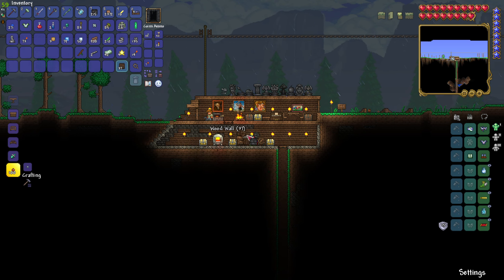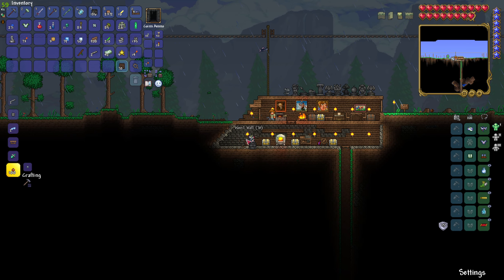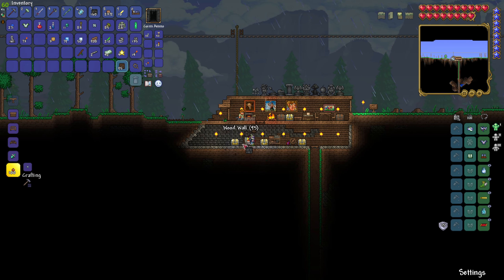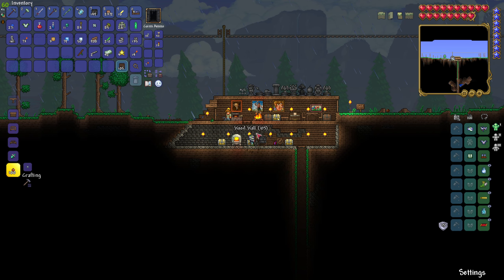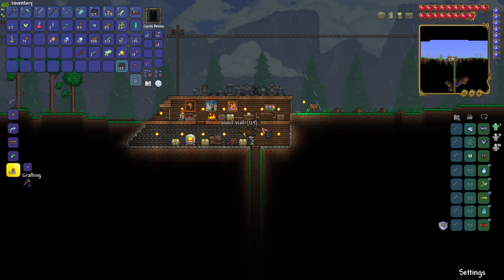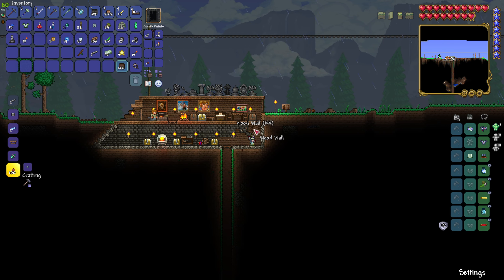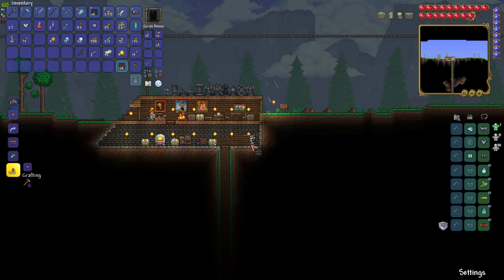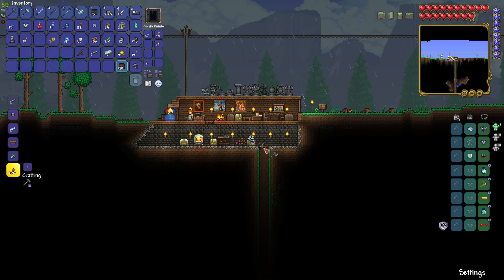We don't even have to remove these torches. See, this is the type of quality of life features I'm talking about in this game. You can make a very fast adjustment to your base without having to tear everything apart. We'll be done in a quarter of the episode, probably. Which, if you haven't figured out by now, I'm trying to keep it under 30 minutes. That looks better. I'm not gonna say it looks great, but I'm happy with it.